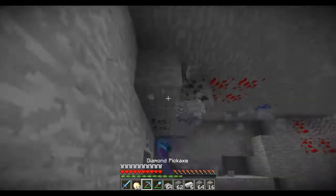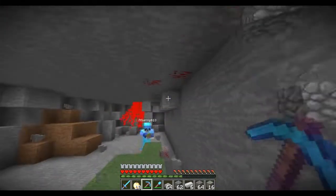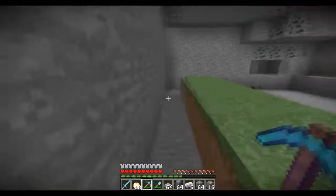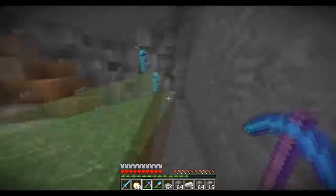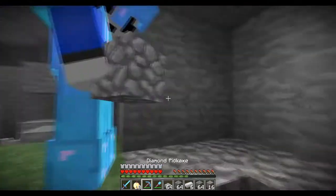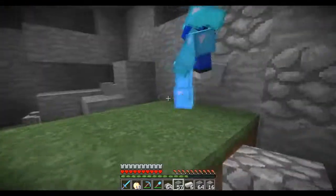We're going to mine out this entire room and show you how to build everything. You can use either sand or grass to hold the actual sugar cane. Insanity has left a little pathway here because there has to be water on that side — the water is what lets the sugar cane grow.